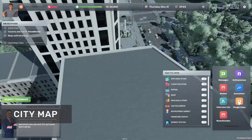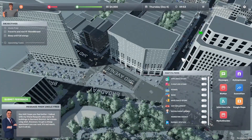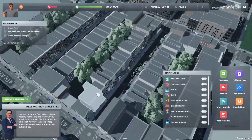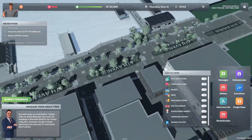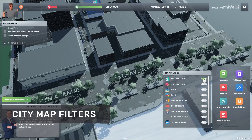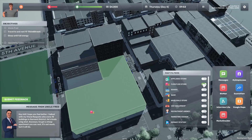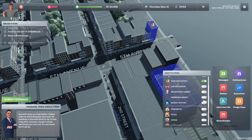The city map has also been added to the game. You can access it through the M key on your keyboard or by clicking the Vogelmaps icon on your smartphone. It's basically a god-like view of the city and you can move around freely using either the WASD keys or the mouse, with zooming via the mouse wheel. We also added filters — for example, you can filter for an appliance store, furniture store, and so on — allowing you to filter any type of business or building type throughout the city.